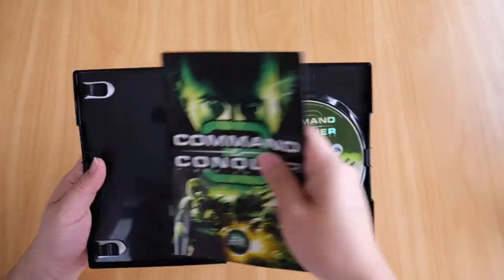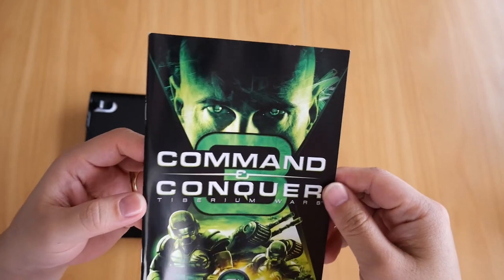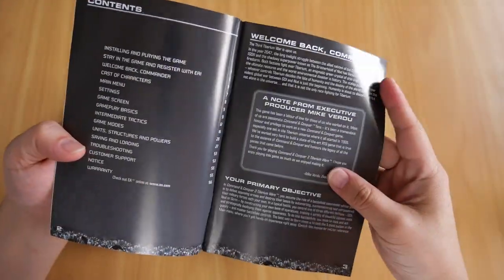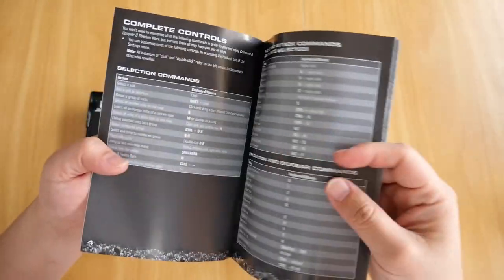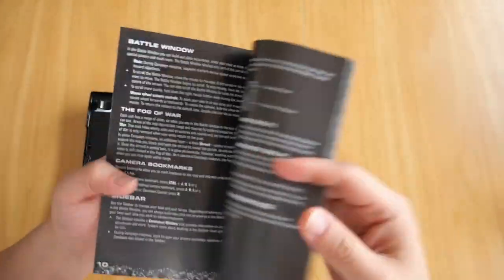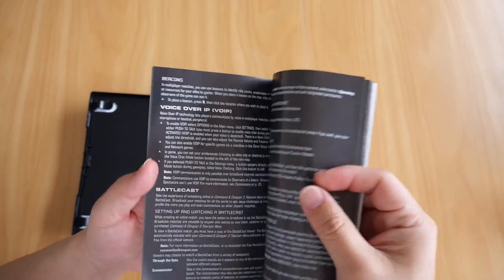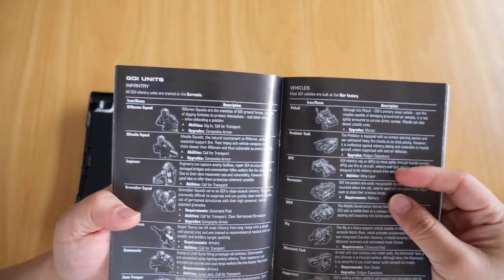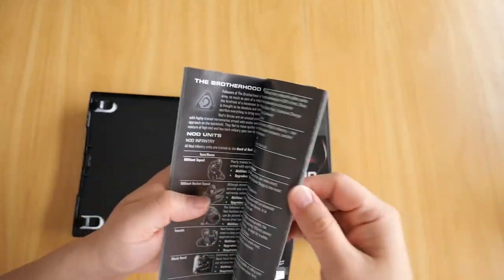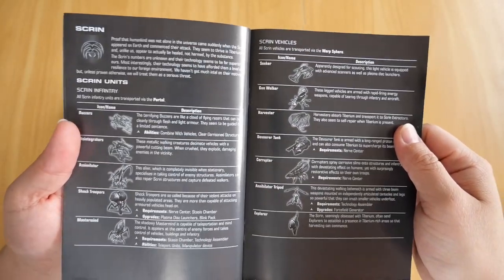Now the booklet — let me tell you, this game series has got one of the best booklet contents out there. Besides the usual how-to-install, contents, introduction, and controls, the booklet also mentions the characters, the settings, and the gameplay basics. The best part is it shows you all of the units — the GDI units, the Brotherhood of Nod units, and the Scrin units as well.